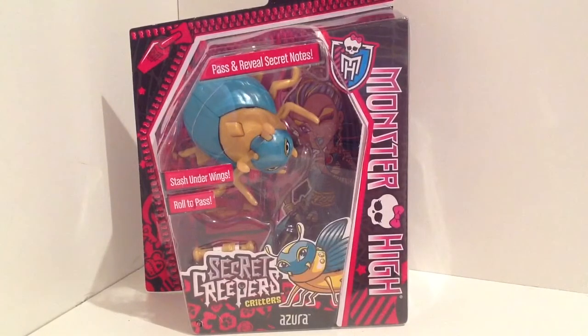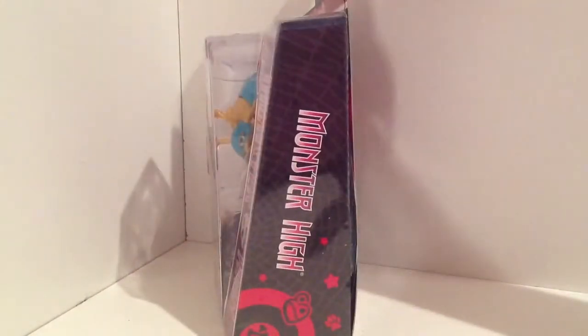On the side it says Monster High with the Monster High logo. On the top it says Pass and Reveal Secret Notes. Stash under wings and roll to pass. On the bottom it has a picture of Azora, and on the side it says Monster High.